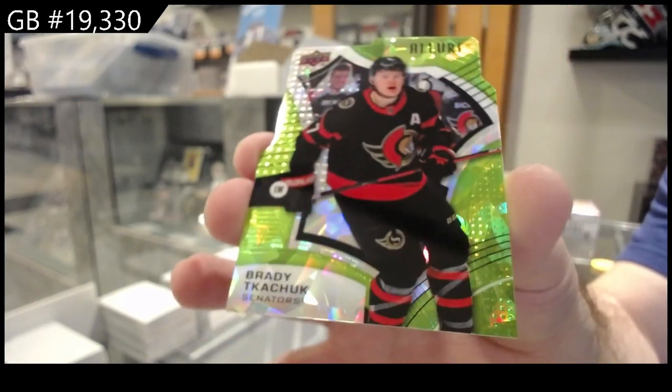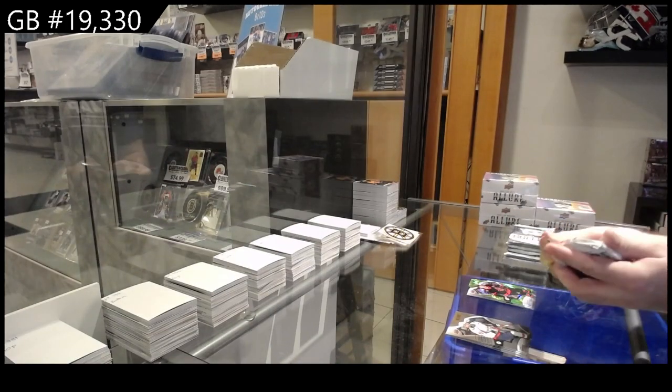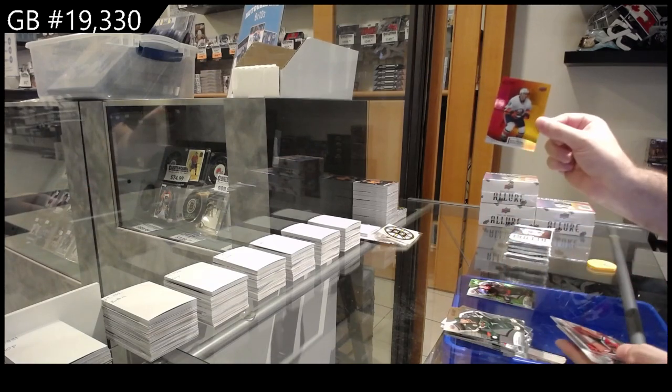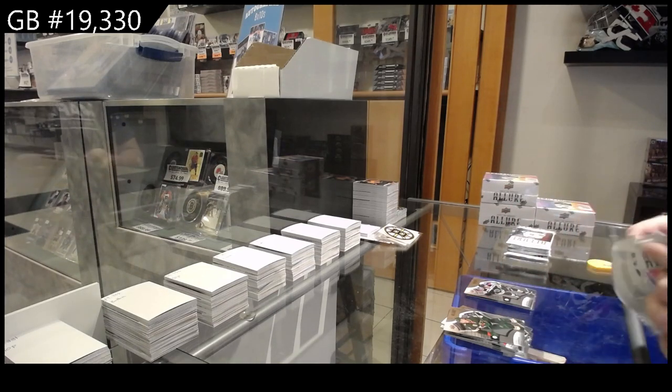Sorry — green rainbow, they got rid of the quartz — green rainbow Ottawa. I thought that'd be quartz, but I guess not. We've got a red orange Barzel for the Islanders, bread baskets for the Hawks of Marc-Andre Fleury, Kalniuk for the Hawks rookie.